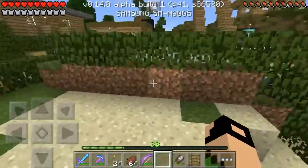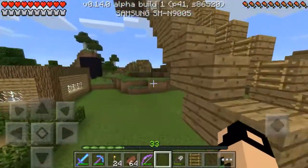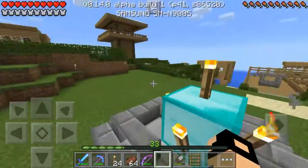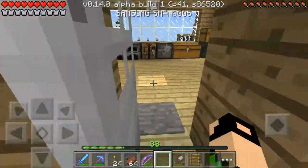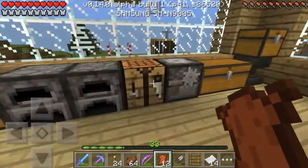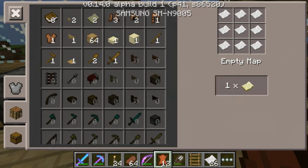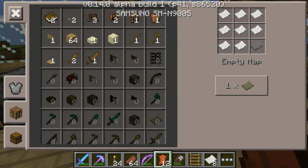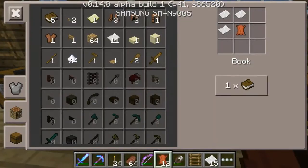Now what I need are maps — yeah, maps have been added to Minecraft. One, two, three, four empty maps. I need more paper — more sugarcane for more paper. Make them all into paper. How much do I have? Four, and five, six. Now let's make one of here.